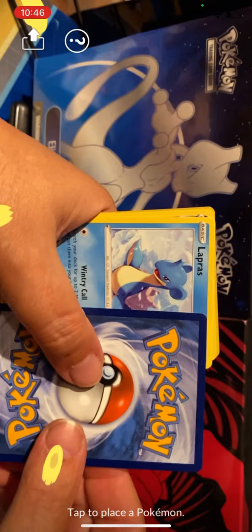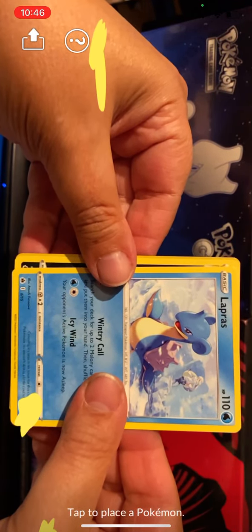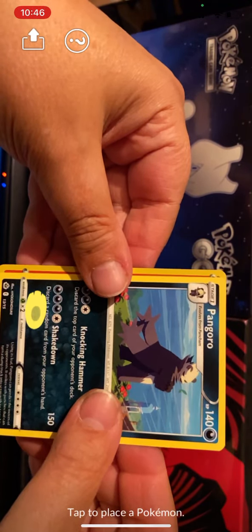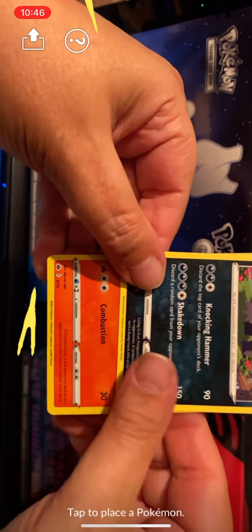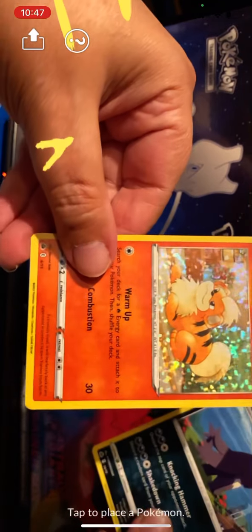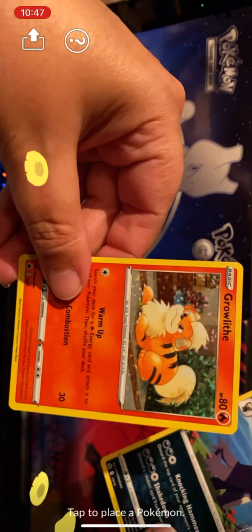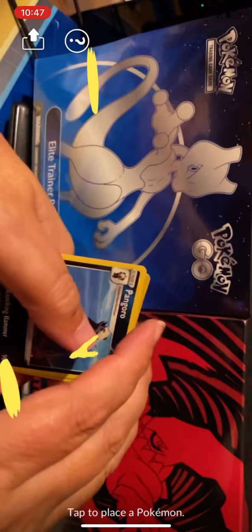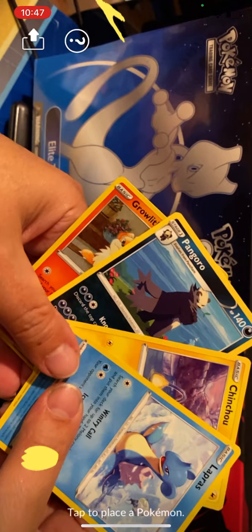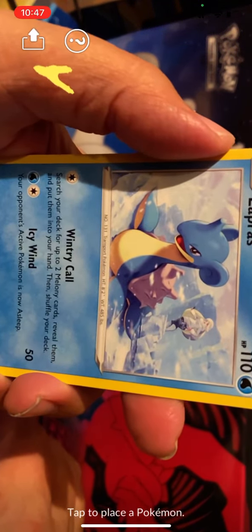Nice - we got a Lapras! Remember I bought 12 packs because I want to try to get the full set. We don't want any duplicates - Pangoro, okay. And our foil - let's start from the bottom - it's a red combustion... warm-up... I don't think it's a Charizard... it is a Growlithe! You can see that McDonald's foil there - pretty cool. So that's our one pack for this video. I've got another 11 packs unless I go buy some more.